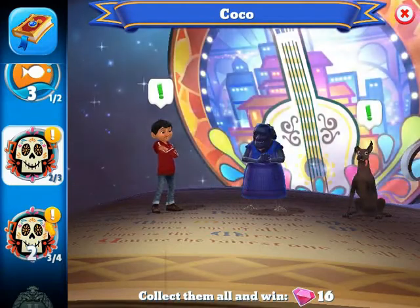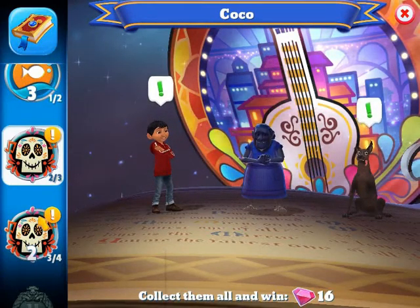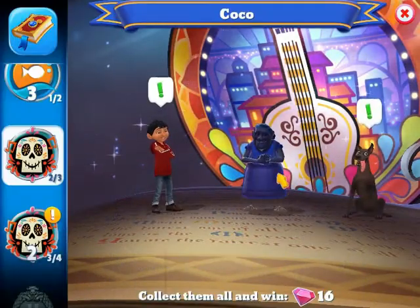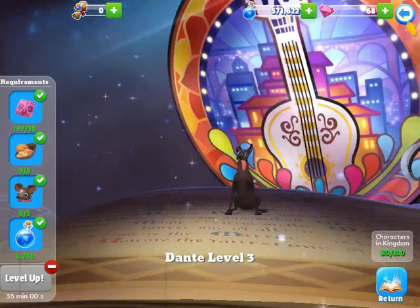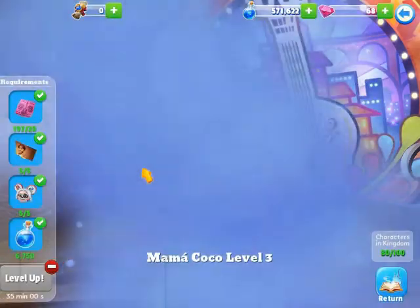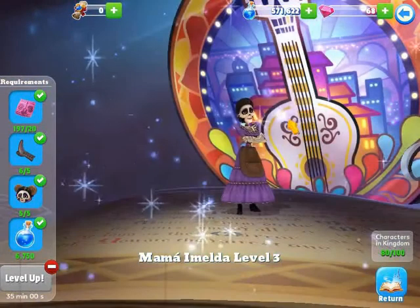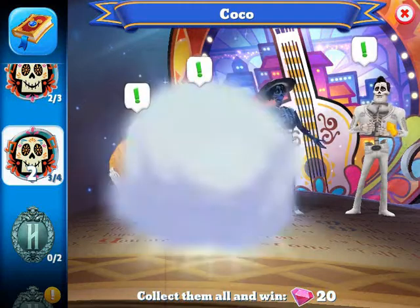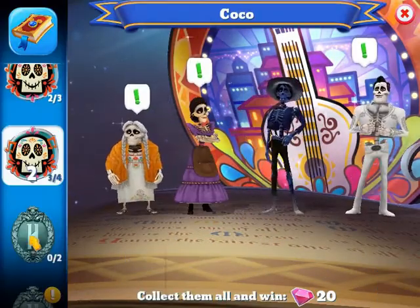Out of the Coco characters, I'm missing two of seven. Miguel Rivera is level three, Dante is level three, Mama Coco is level three, Mama Imelda is level three, and Ernesto de la Cruz is level three. I don't have Abuelita or Héctor Rivera.